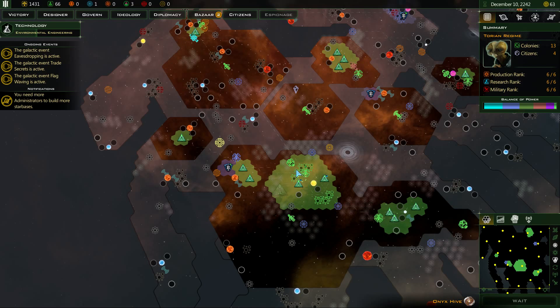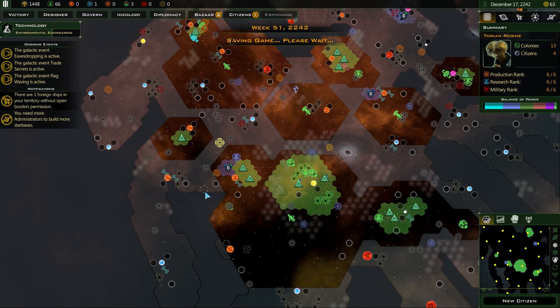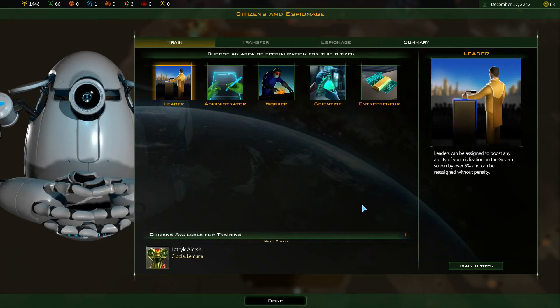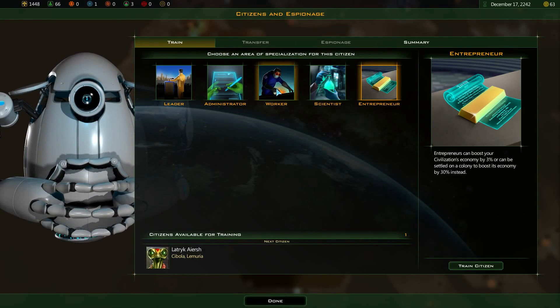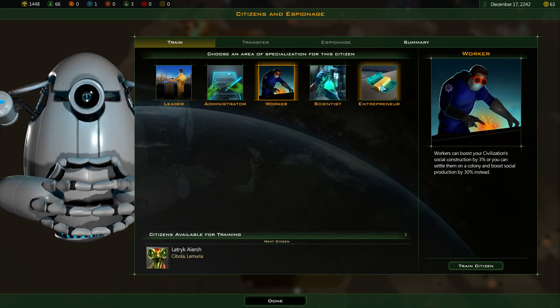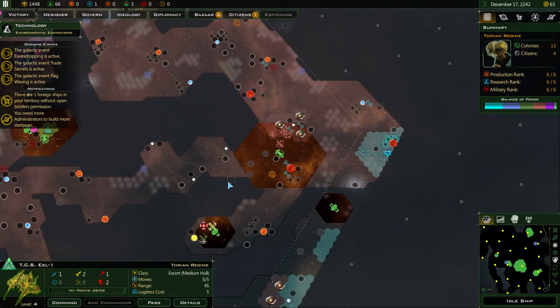I'll have a look in the bazaar in a minute again to see if I missed anything. I don't really pay an awful lot of attention to this, which maybe I should do further into the game. New citizen available — highly likely I'm going to be doing another admin. Entrepreneur, if you're wondering, that's money. So that's social, that's science, that's money, and there's a lot more to count.